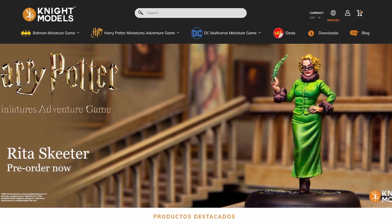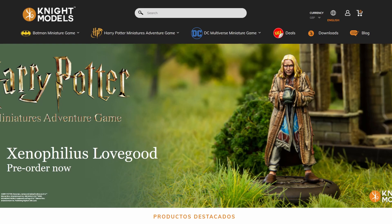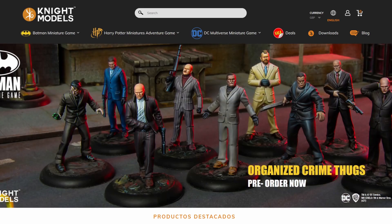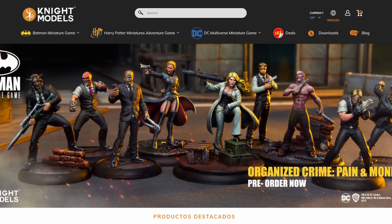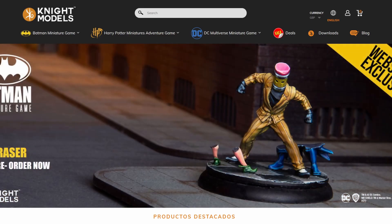Hey guys, Discourse Miniatures here with a new video going over the May releases for the Batman Miniatures Game. This week it was revealed that Black Mask is the headliner release for the May box bundles. He's headlining alongside a new box set for the Organized Crime crew, as well as a reinforcements pack. The Organized Crime box being revealed is the Pain and Money box set, which is a completely new box with all new models.